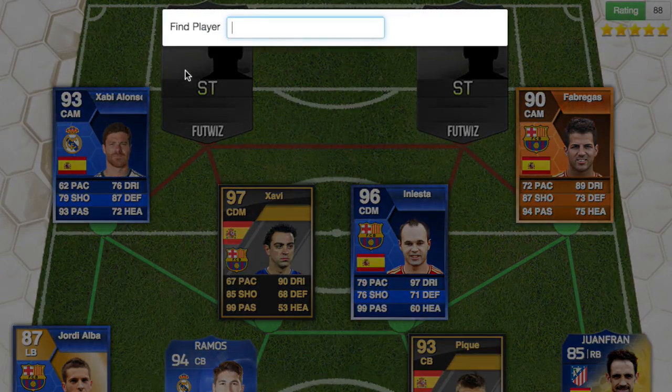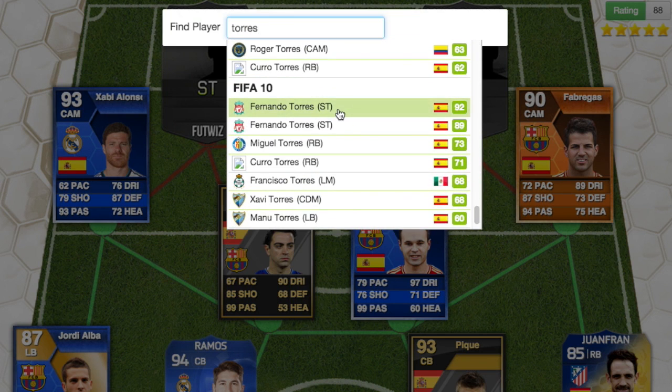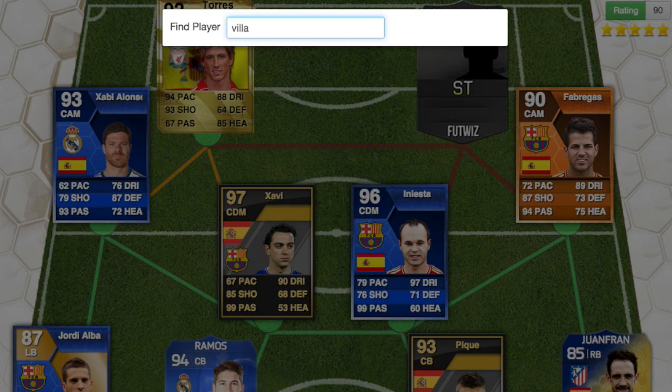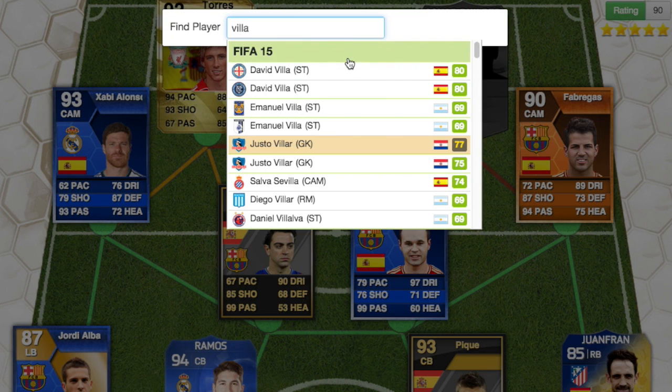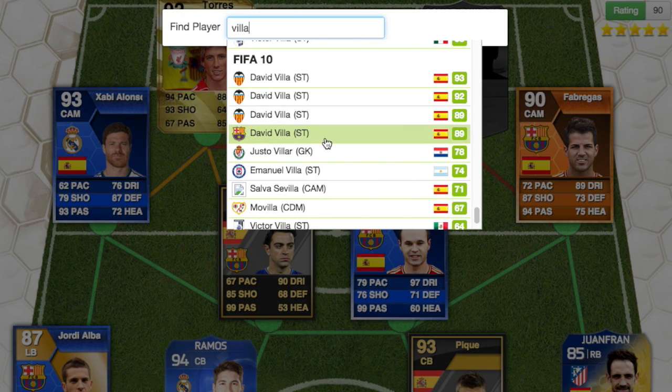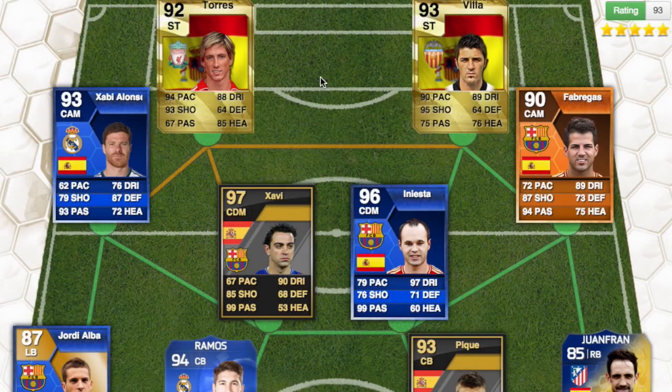The two strikers are both from FIFA 10. We have Fernando Torres when he was in his prime — he was arguably the best player on FIFA 10 while playing at Liverpool, and had a 92 rated card. Then we have David Villa, who is now at New York City FC. It's amazing how he's dropped 13 ratings since then. In FIFA 10 he had multiple cards including upgrades at 89, 92, and 93, finishing with a 93 rated special card.